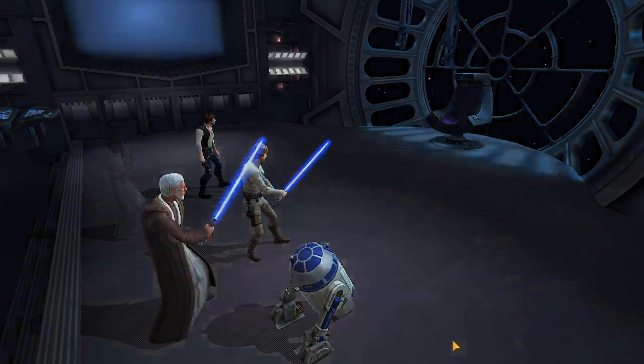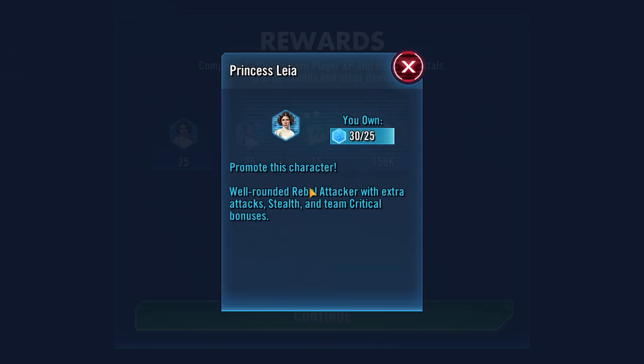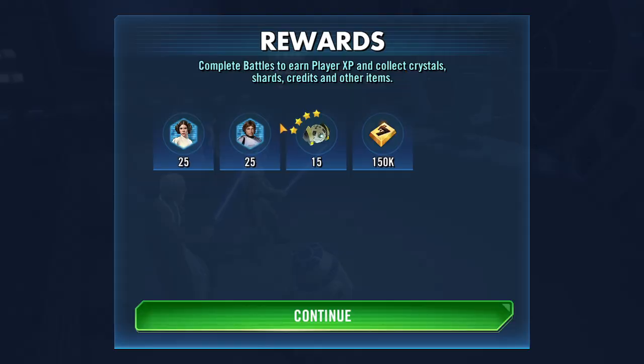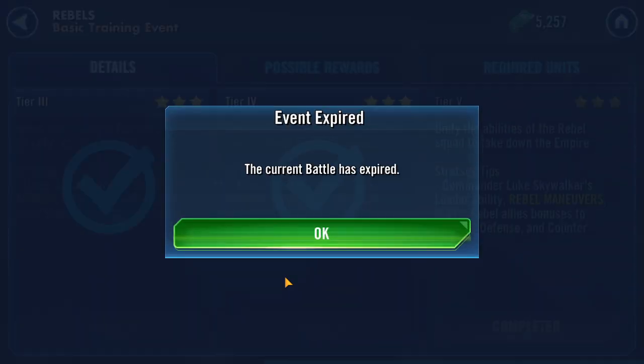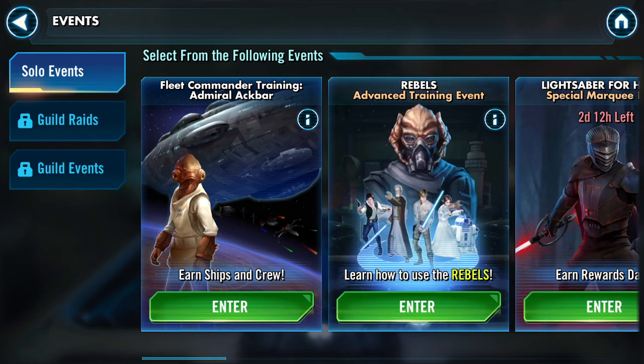From that, we get 25 Princess Leia shards, which allows us to promote her. And we get 25 Stormtrooper Han shards — we need three more to actually get him unlocked. Which is sweet. And now we have an advanced event, which we'll go over here in a second.